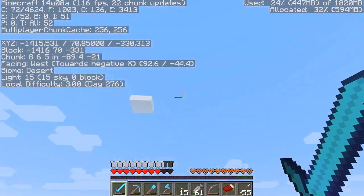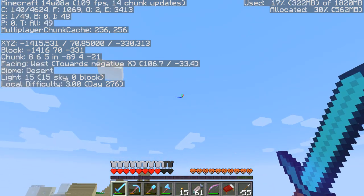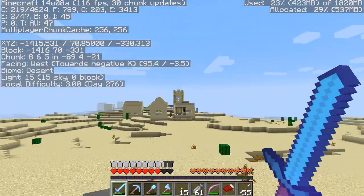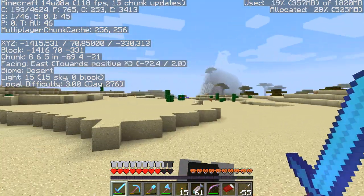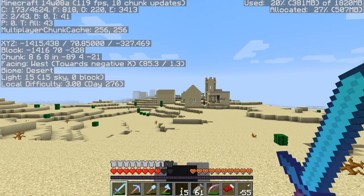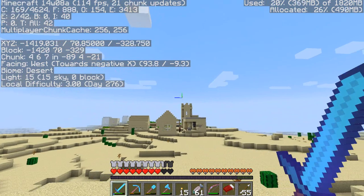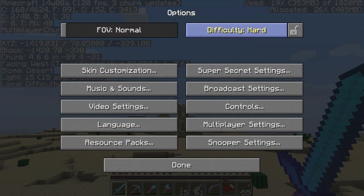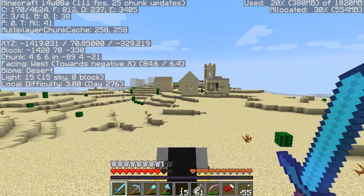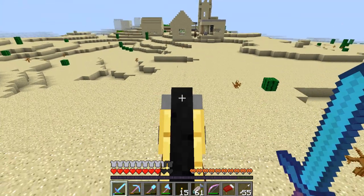It looks pretty cool. This debug menu actually looks really cool — they've changed a few things. It tells you which direction you're facing, so we're facing west, we came from the east. We're in a desert biome. It shows the light level, local difficulty which is three — I believe that's hard — and we're on day 276. Which doesn't really seem like it, but it's probably just me sleeping all the time.